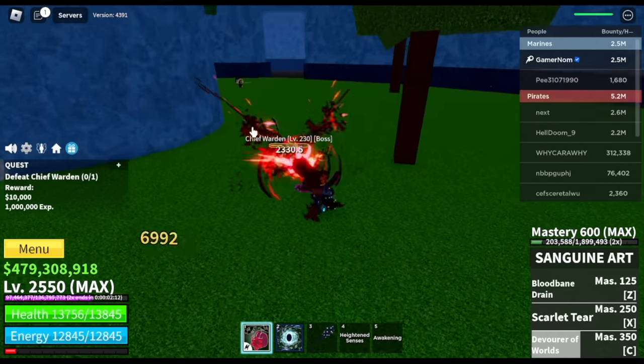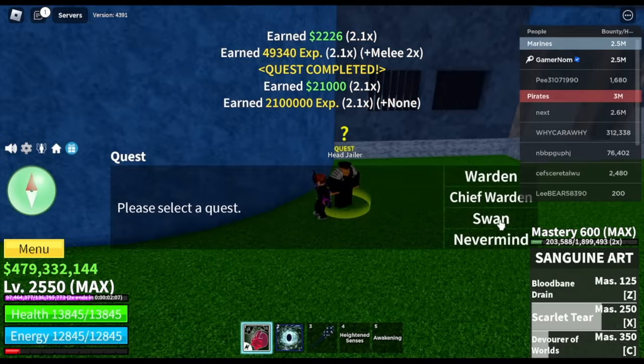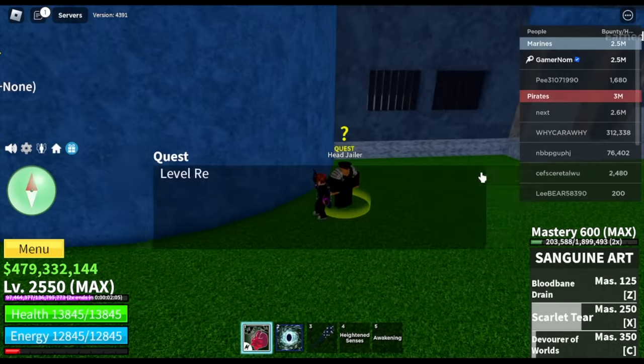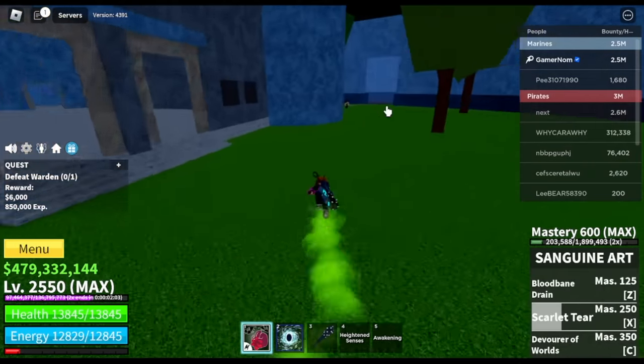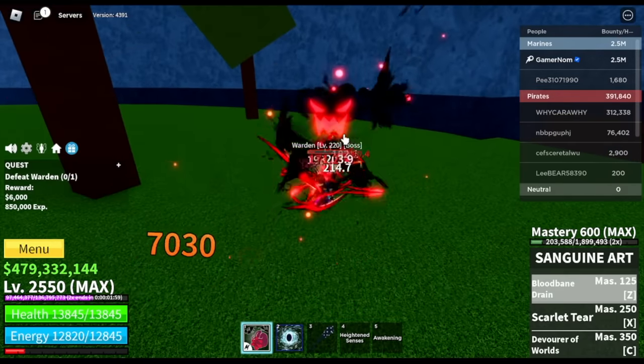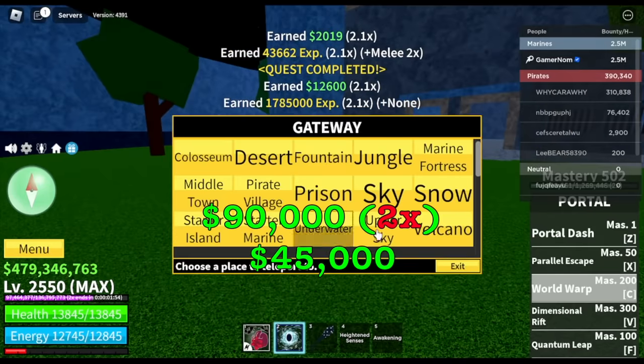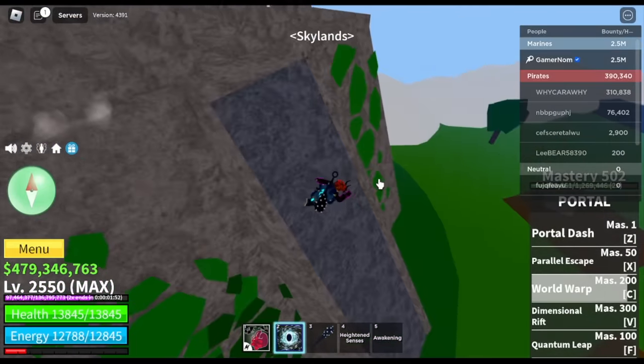After that, the Chief Warden gives you 10,000 Bellies, or 20,000 with 2x money. Next up is the Warden, who gives 6,000 Bellies. So if you do that properly, you will get 90,000 with 2x money, or 45,000 without 2x.